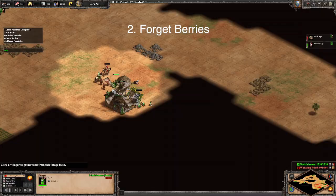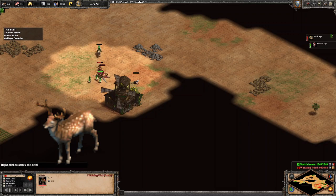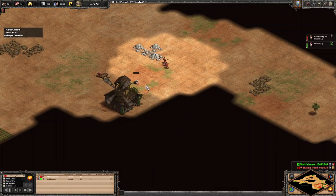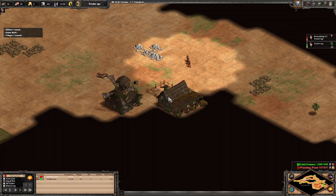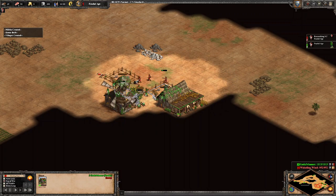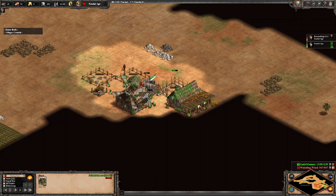The Pre-Mill Drush is extremely tight if you're not pushing any deer or have any extra food on the map. The difficulty mostly comes from the food shortages after villager 14, eco-balancing, and simultaneously having to micro a fragile army at the front from very early on. However, if you're up to the challenge, you'll have a very strong build order under your belt.